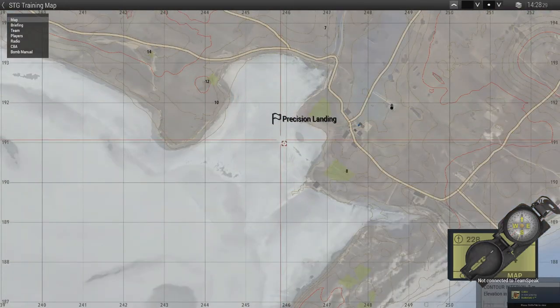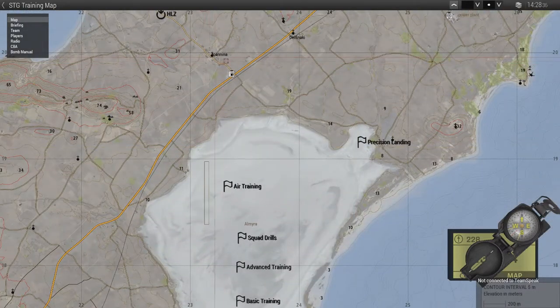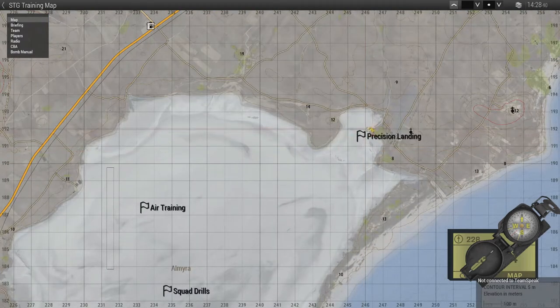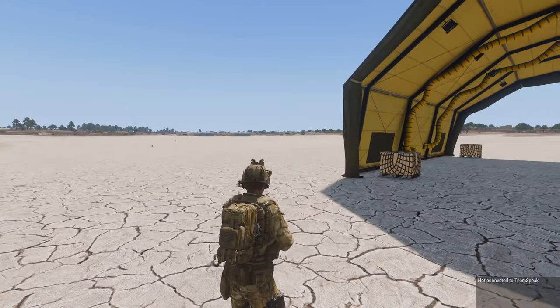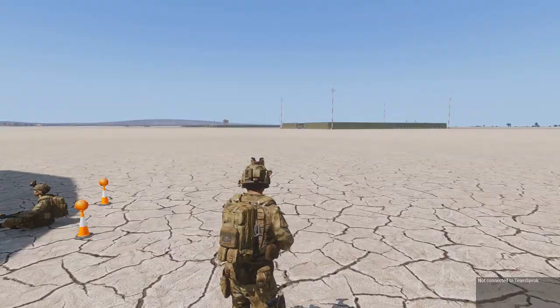Then we've got a little precision landing area — for whenever we do rooftop landings. It's pretty specific, and a lot of people would say you could just use the villages over here, but I wanted to have a couple of specific buildings just to get practice on those. So going into the actual training, let me go into Zeus.